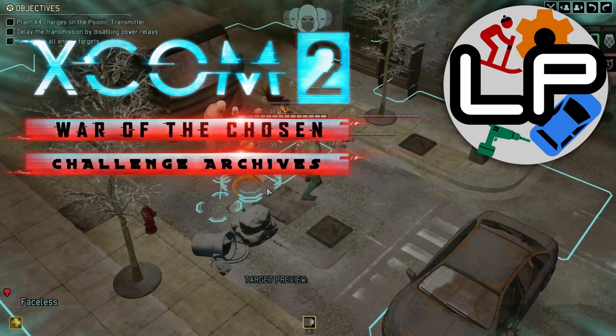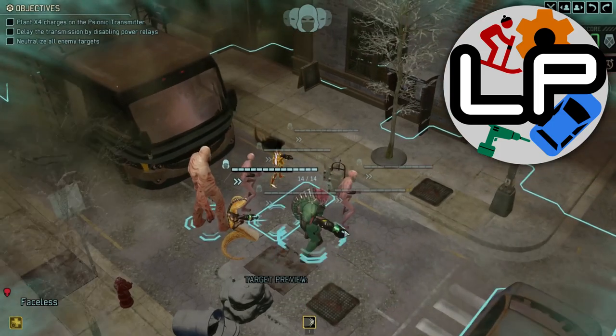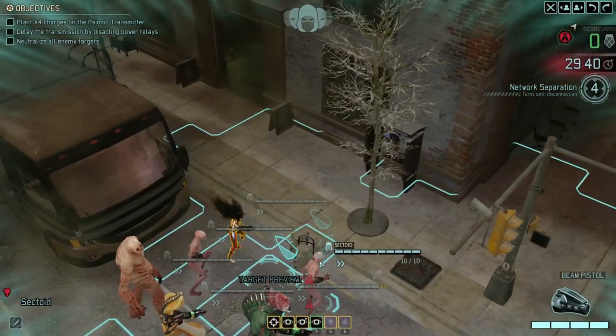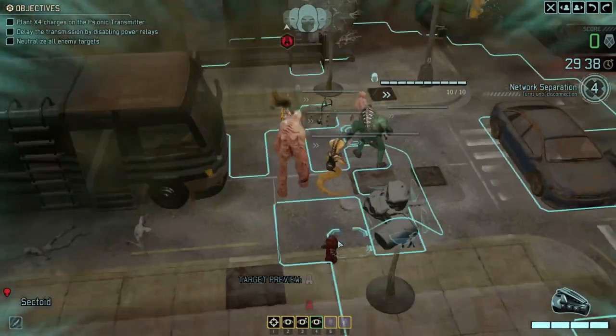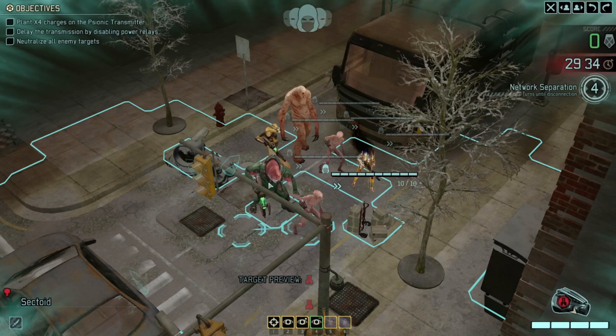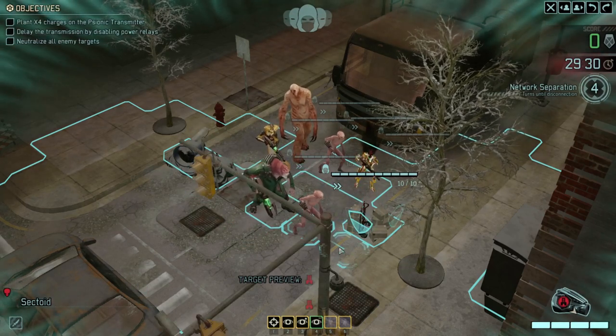Hello everyone and welcome to LawrencePlays XCOM 2. I'm doing another of the historical challenge missions - the ones that came out as daily challenges when the game was first released, which are all sort of odd matchups. In this case I have a set of aliens under my control: a couple of sectoids, a muton, one of the vipers, a faceless, and a codex, which all have various interesting powers.